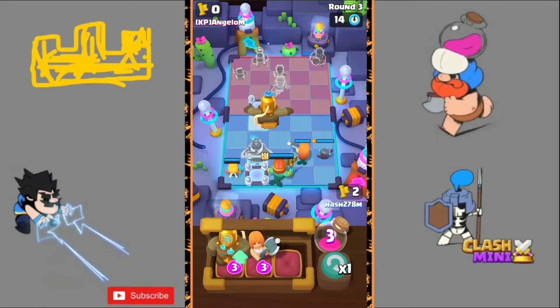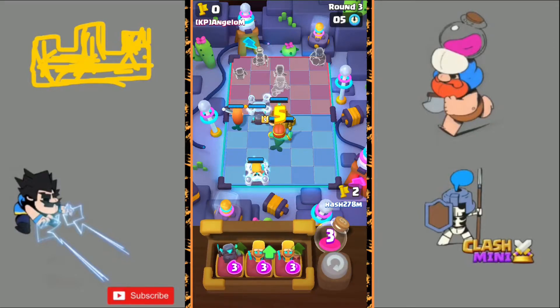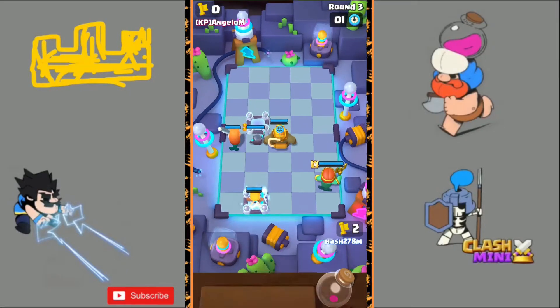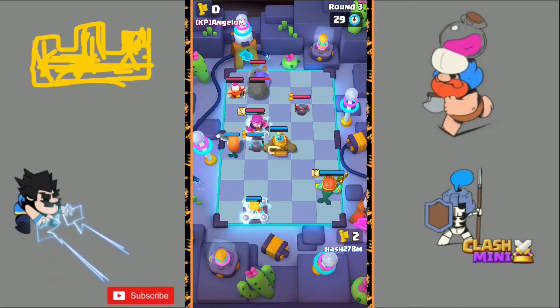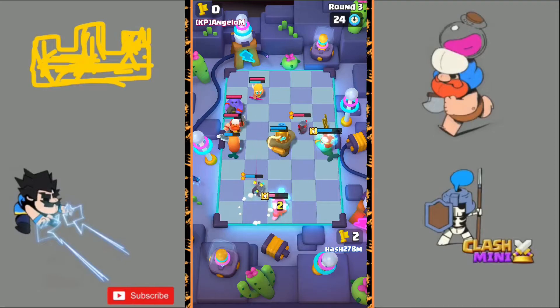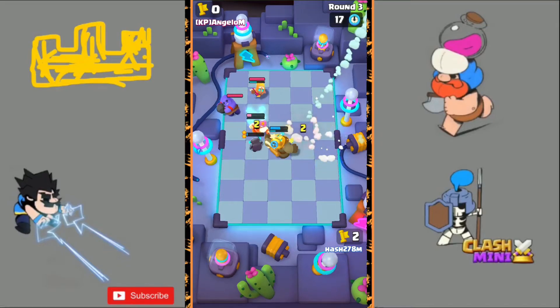In round number three I will upgrade my Mini P.E.K.K.A. to Dissipate and move my Golden Giant to the front, because I expect him to upgrade his Mini P.E.K.K.A. to Dissipate as well. I move my Mini P.E.K.K.A. in front of the electric tile because I expect him to put his Countess there. His Bowler saves his Countess, and his Countess kills my Healing Ranger — not good. His Mini P.E.K.K.A. also does a great job on my Wavemaster. Round number three goes to him.